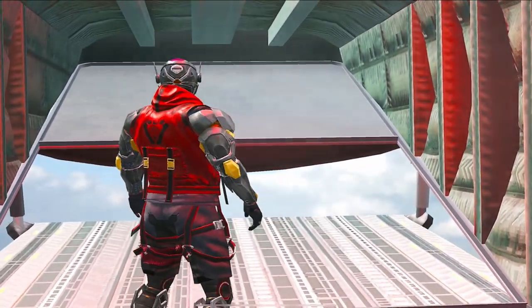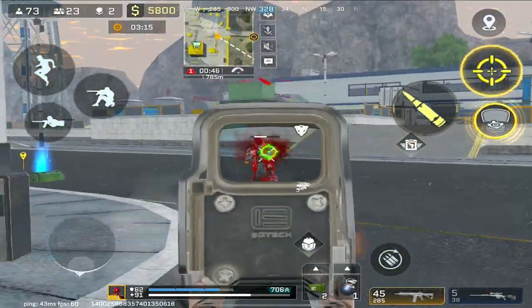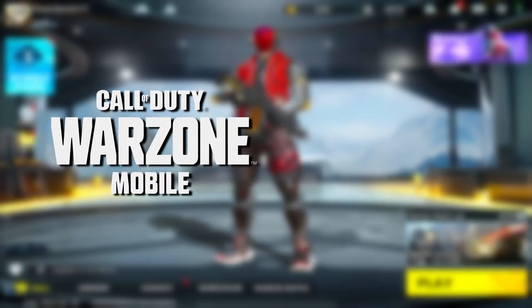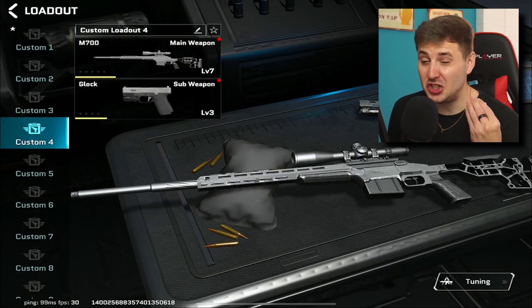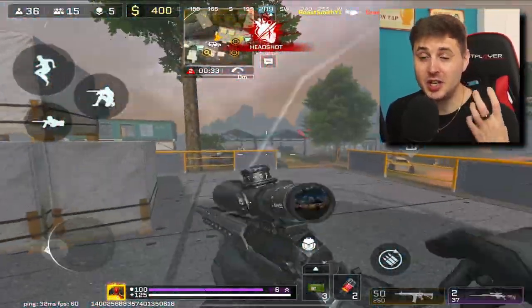So Project Bloodstrike, the so-called Warzone Mobile-like version, is back and it's in its final beta before global launch. If you didn't know what Project Bloodstrike is, it's basically a mixture of Warzone and Apex — they've made a beautiful little baby called Project Bloodstrike. It's got unique weapons and abilities and it is super optimized for most mobile devices, which is a huge win.